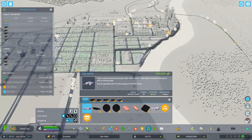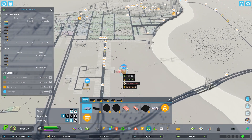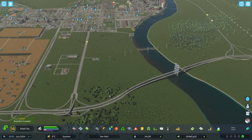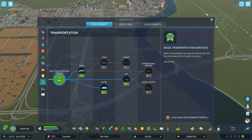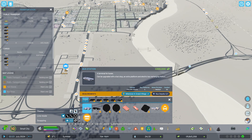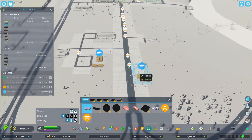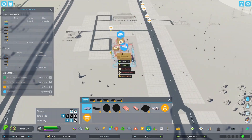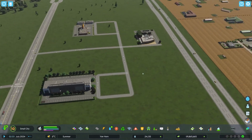The bus depot is easy enough - we can put it out here with some of our other stuff. We also need a bus station. I think we have to build the depot first, and it allows us to build everything else. Right now you can see we have tons of taxis and they're also getting caught in traffic. There's our bus depot out here. I might kind of put it in its own little area - road maintenance and such.